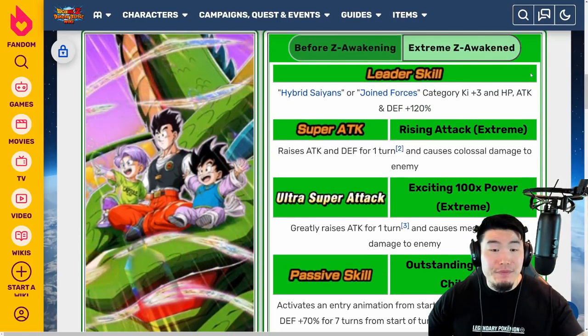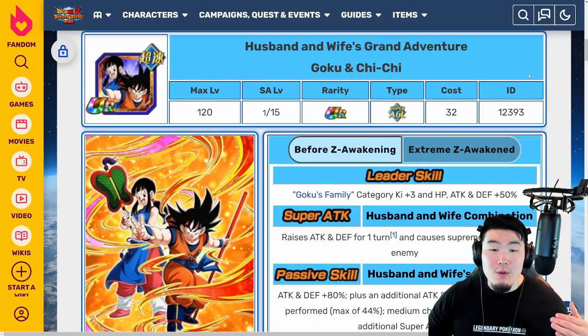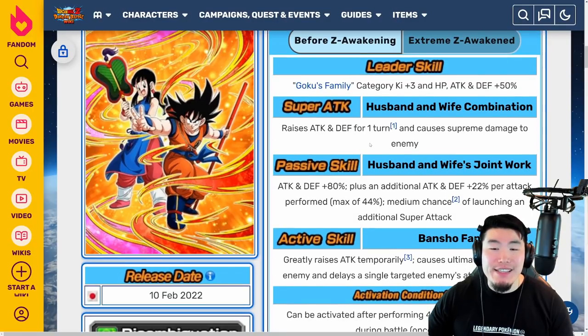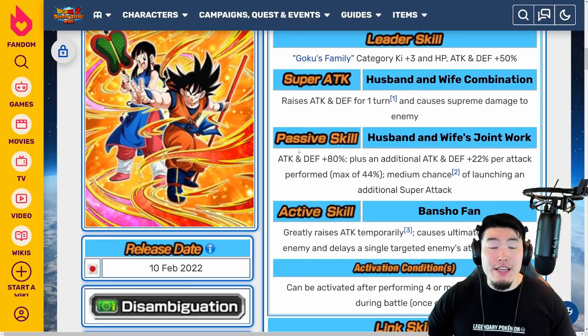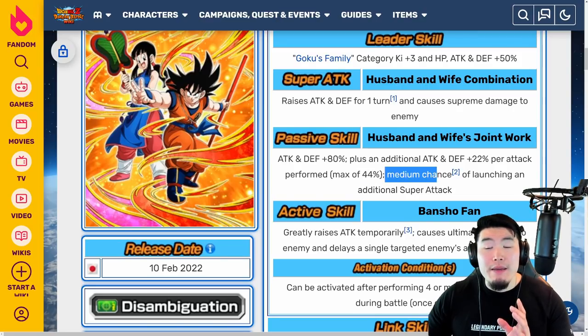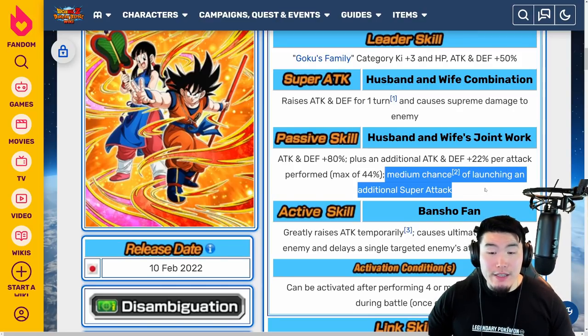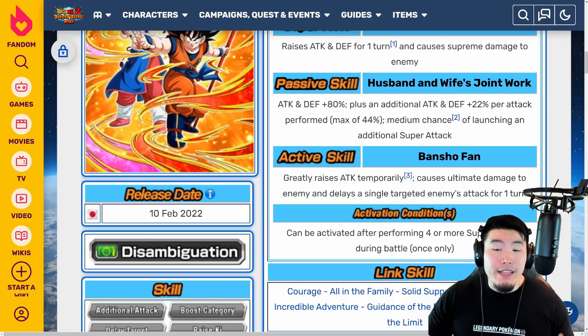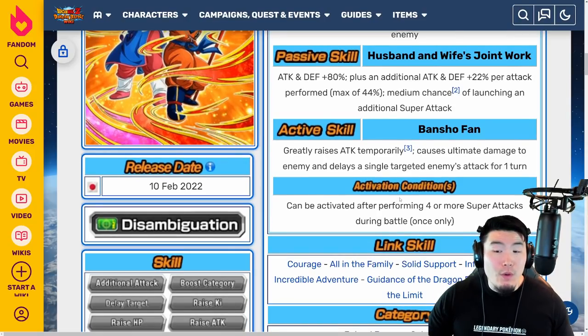Let's move on to the Goku and Chi-Chi. Starting with the pre-EZA details: leader skill is Goku's Family category Key+3, HP Attack and Defense plus 50%. Super attack raises attack and defense for 1 turn and causes Supreme Damage. Passive is attack and defense plus 80%, plus an additional attack and defense plus 22% per attack performed, up to a max of 44%, and medium chance of launching an additional super attack. They also have an active skill which greatly raises attack temporarily, causes Ultimate Damage, and delays a single targeted enemy's attack for 1 turn — activated after performing 4 or more super attacks during battle, once only.